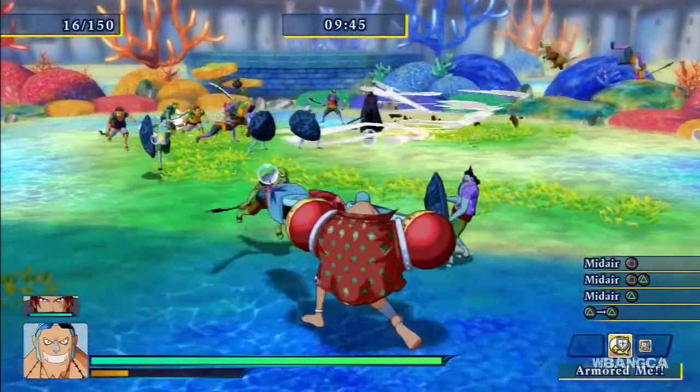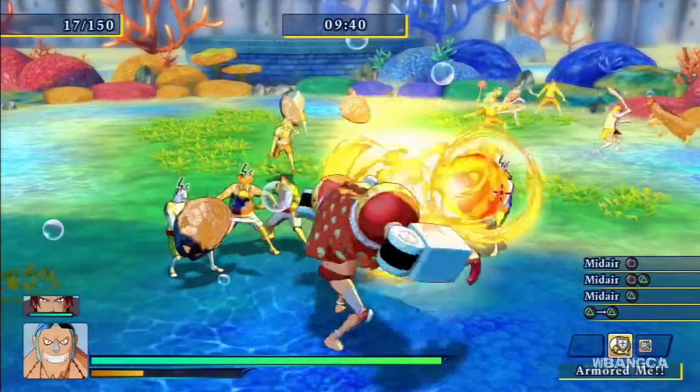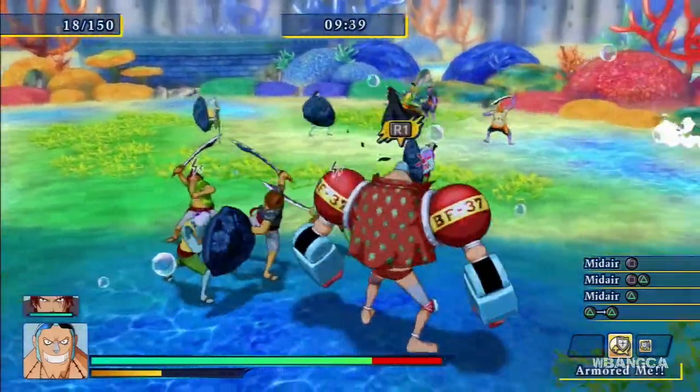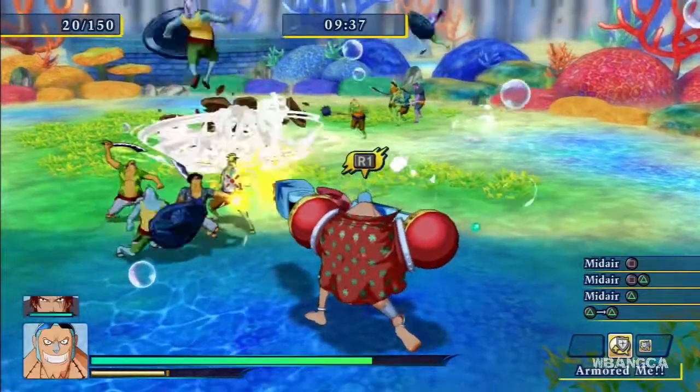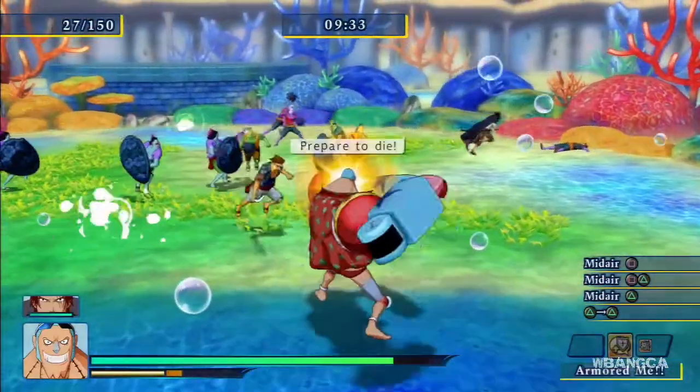The slowness of his movement actually makes him a really bad choice, because by that time you're already dead. As you may notice, we lost a lot of health right there. There are actually just two attacks, and the last one is of course the team attack.